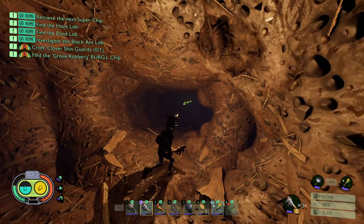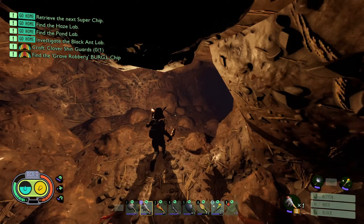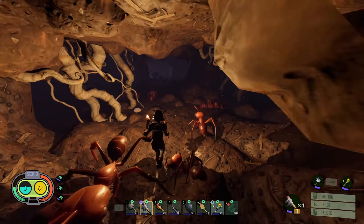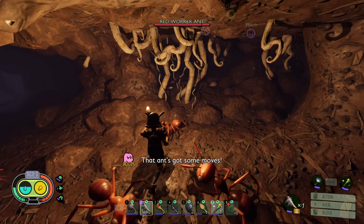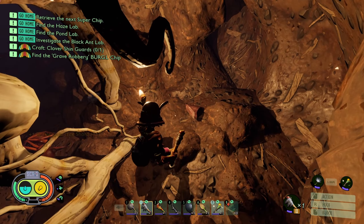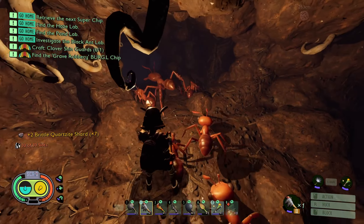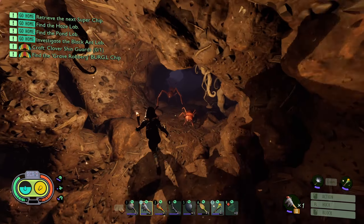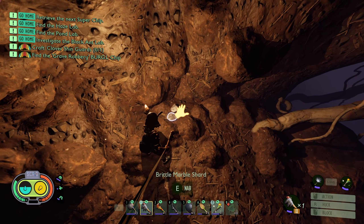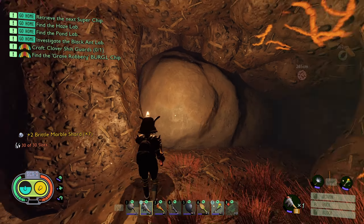Remember when you're going into the ant hill - if you're wearing full ant armor, even the soldier ants won't bother you. They will however go after you once you start picking up ant eggs. There's a little bit of brittle quartzite over here, don't forget to grab that - always keep an eye out in the corners. There is a little bit of a tunnel down here that you can kind of go through and there is some good stuff - a little bit of marble right there in the corner.